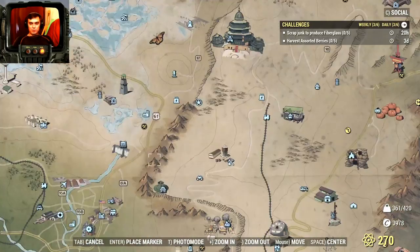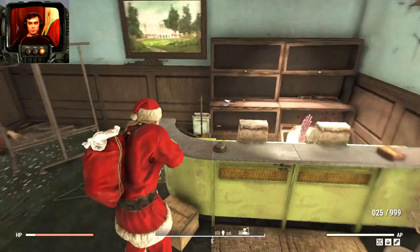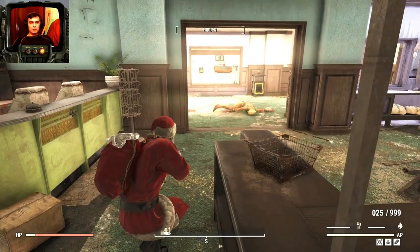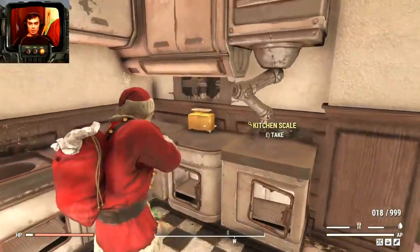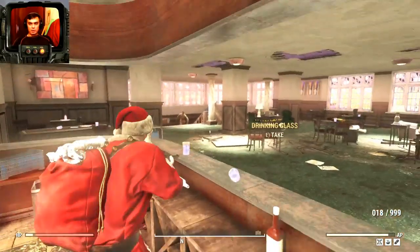Let's go to Whitesprings — that's where we'll complete the final bits and pieces of the challenges. The first stop is the Whitespring Golf Club. There are two cigar boxes — I just picked one up and you'll need to pick this one up too, and that's gonna be two fiberglass. Telephones also give fiberglass, and there's a lot of telephones in Whitesprings. One you can find on this table right here. In total we already have five, and I know there's definitely a telephone over here — that's six.